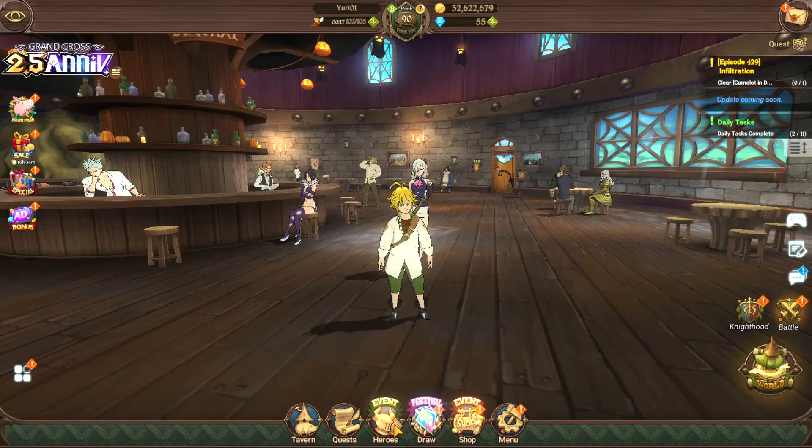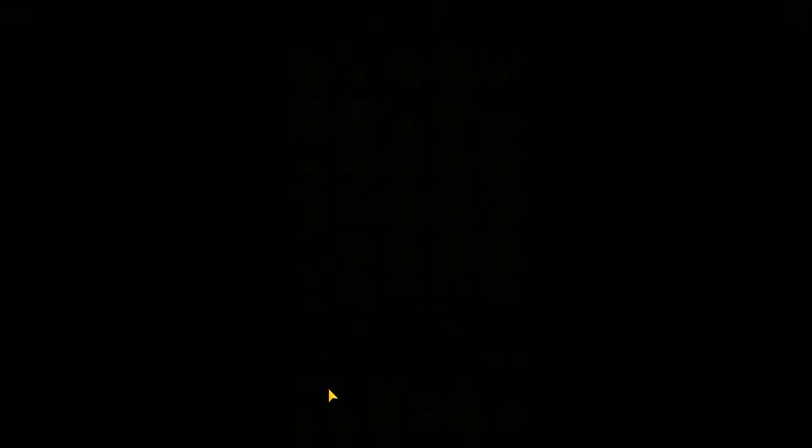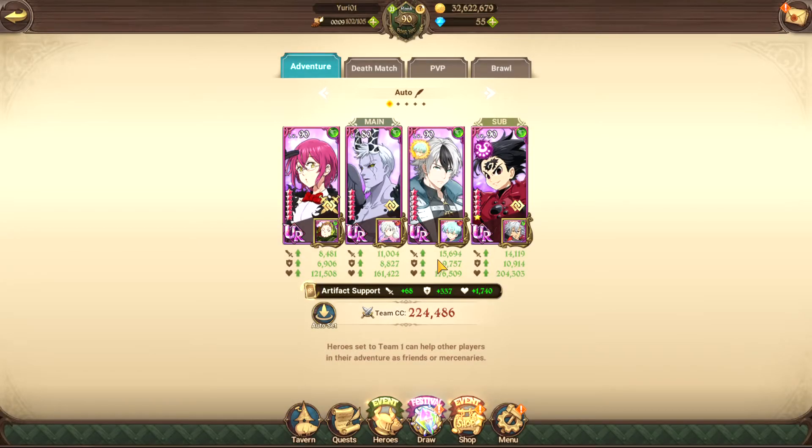To start off, here are some teams you can work with, because you can't farm if you don't have a good team. In short, you want to use anybody with AOE attacks - one to two AOE attacks is where most characters lie, but three is perfect.